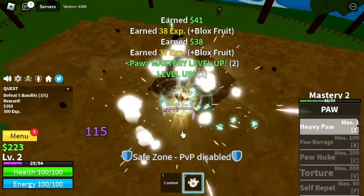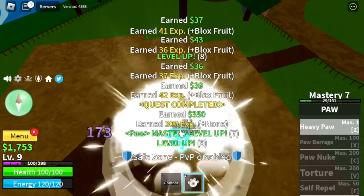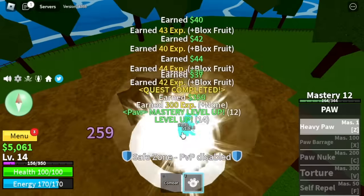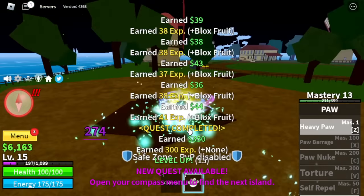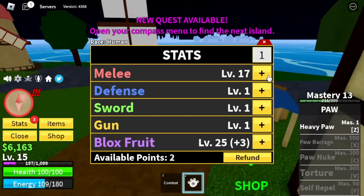Oh, and one more thing — every time you hit your enemy with your skill, a pause sign will appear. Really cool. So guys, we're gonna grind here until level 15. By the way, next skill is Paw Barrage at Master 100.